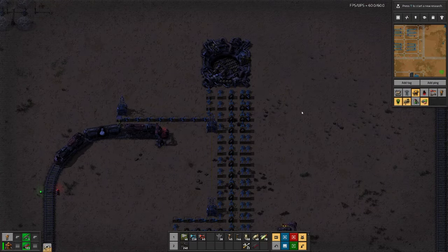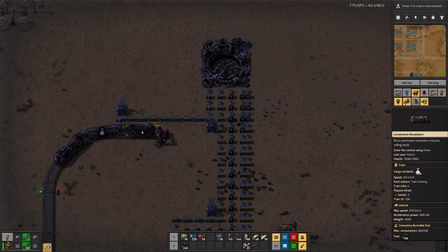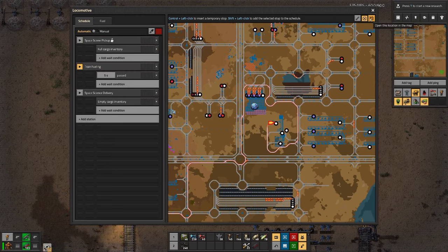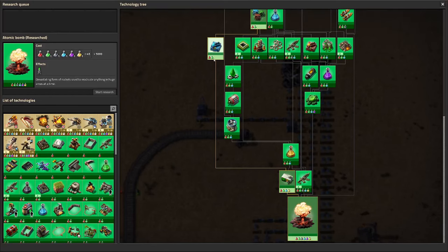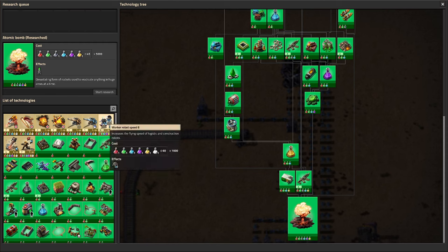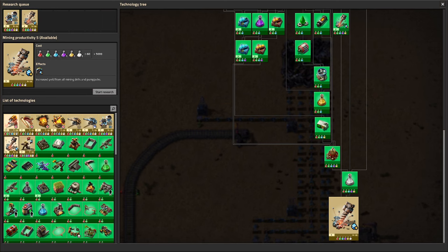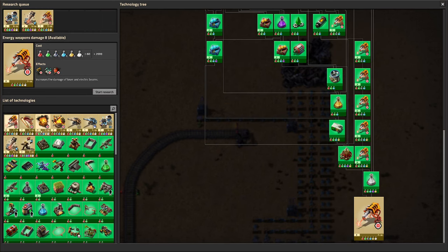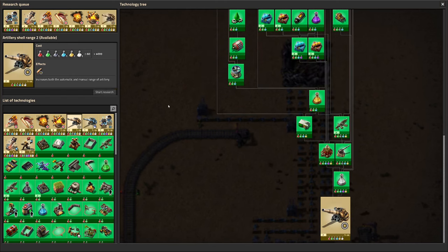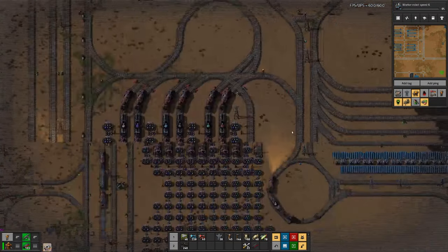Speaking of pumping out more - how many rockets have we pumped out? Nine, by the looks of it. Let's send that train on its way and then I'll queue up a bit of research. Mining productivity might be interesting - that could help with defense if we have to go out again and kill more nests.